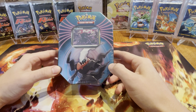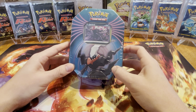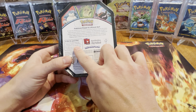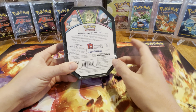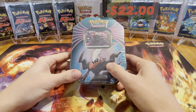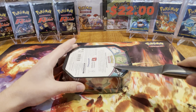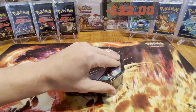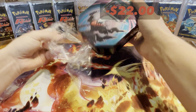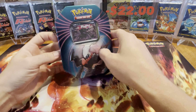Back with another video — we are doing another price box challenge today. We've got a dark ray tin that I believe contains three random booster packs from the Sword and Shield era. This did cost $22 flat from my nearest Coles Express, so let's jump into it and see whether we can beat the value. Breaking the seal there, it's off.